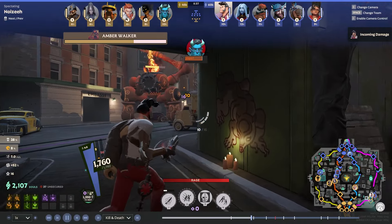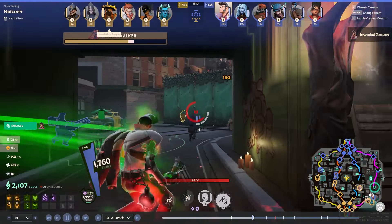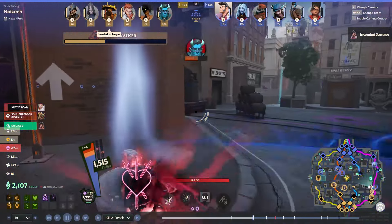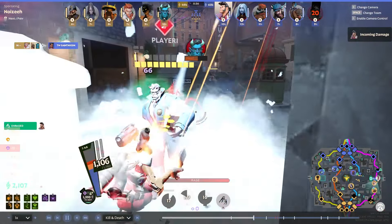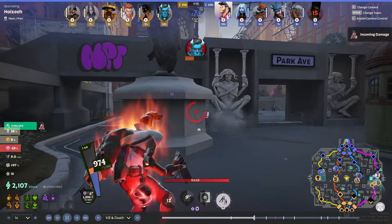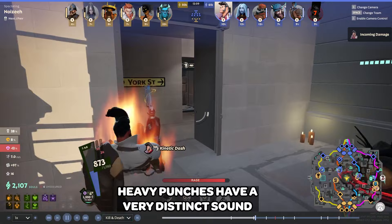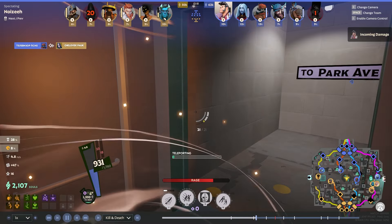Abrams is playing super aggressively and not respecting the space at all. I understand he wants to get the farm but he's losing a lot by just staying. Daphne joins him, we respect their space. My Vindicta is about to join me — we're in a 2v3. I could have parried Abrams right there but I did not react to it. Still trying to put that into my brain. Whenever you charge up a punch it makes a very distinct sound, and that sound should be a cue for you to parry.